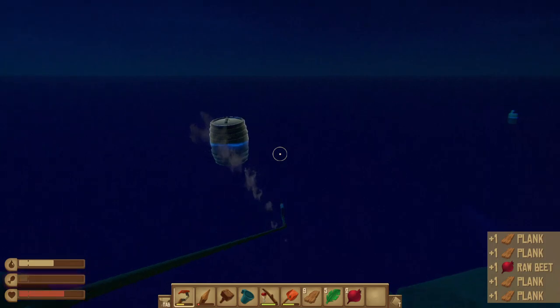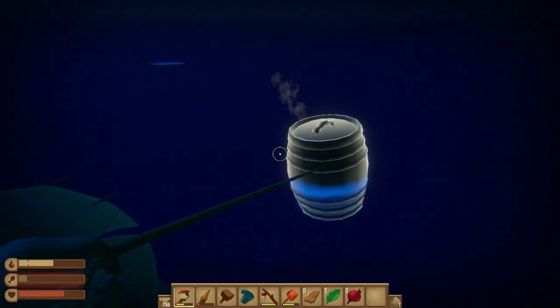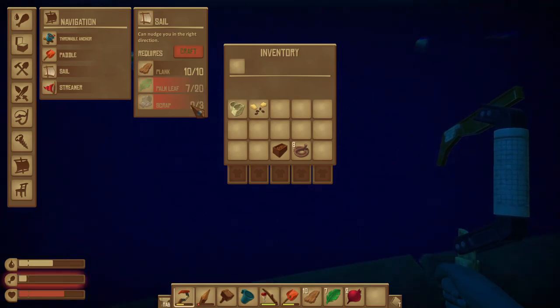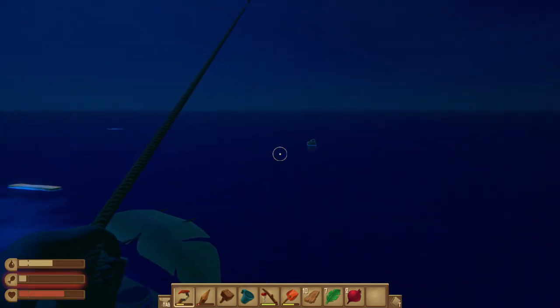Let's keep on doing stuff. What is it required to make a sail? We need 20 palm leaves and 3 scrap. Let's just get some of that.